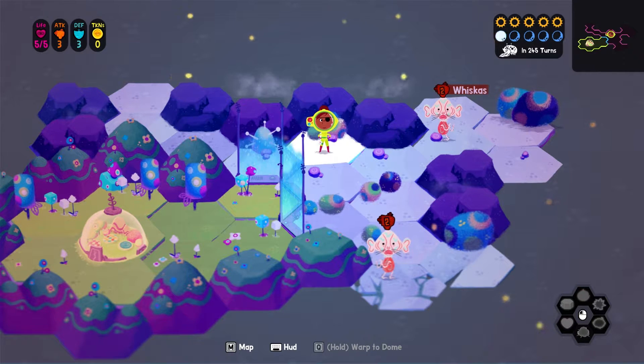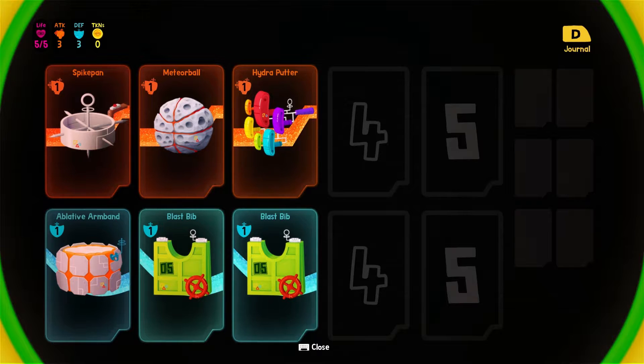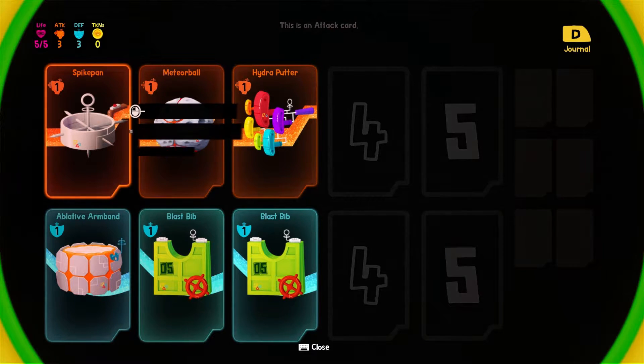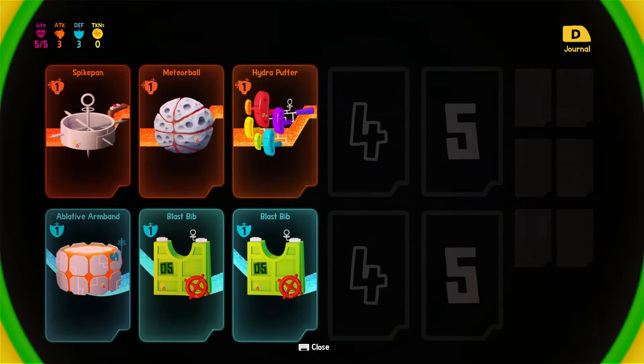Next move we'll go into night time. Now look above the enemies' heads - they're currently in defense mode. When we go into night mode, they're in attack mode. So this is where the tactics come in. Knowing who to attack and when to attack is a must. If you look in the top left you can see our life is five out of five. We've only got three attack and three defense and no tokens at the moment. We get our attack and defense from these cards - we can swap them in and out.